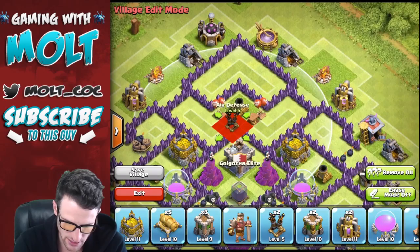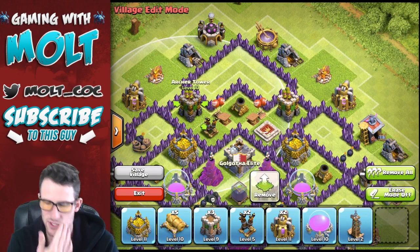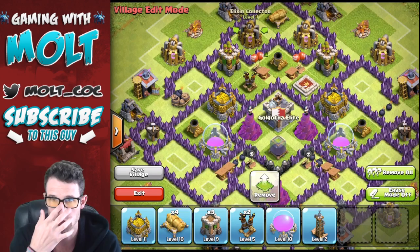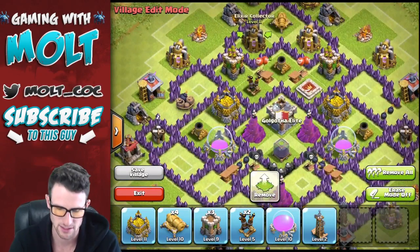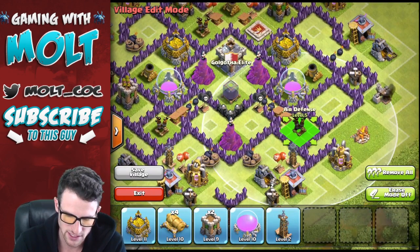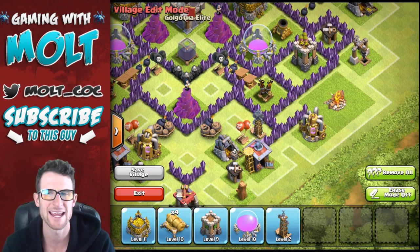Let's go ahead and bring in the rest of our defenses. We're gonna bring in one of our air defenses right here, we're gonna bring in the Barbarian King right here, and then put some archers on the edges right there to help protect those. We're gonna bring a cannon in right here, put in two resource buildings — you can put your dark elixir drill there, whatever you want. Next we're gonna bring in our other archer tower, another air defense here, another air defense right here, and another archer tower right here. Those air defenses are protected by these walls.